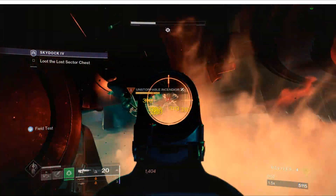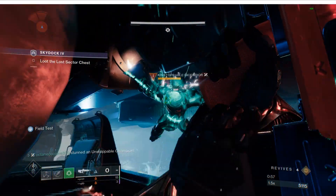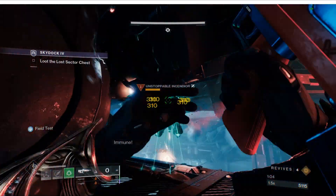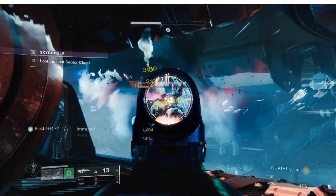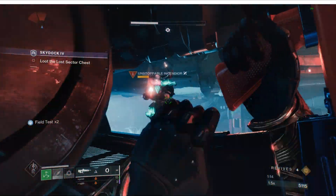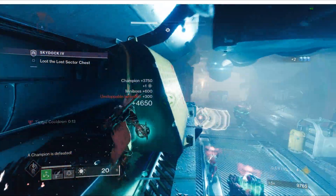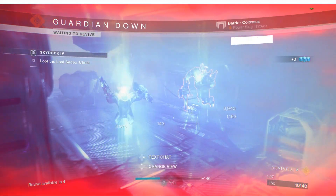Every subclass will have a thing for champions. As soon as I was high enough light I wanted to try it. I'm pretty much playing on my dive, and then my shuriken-type grenade that you throw — everyone has it — it stuns unstoppables and it also suspends any champions, so they don't really like it.